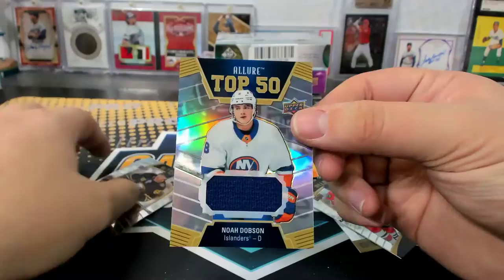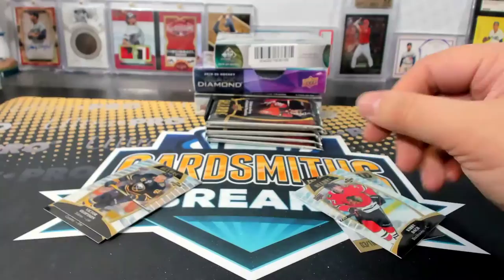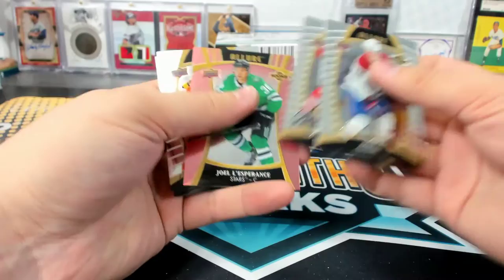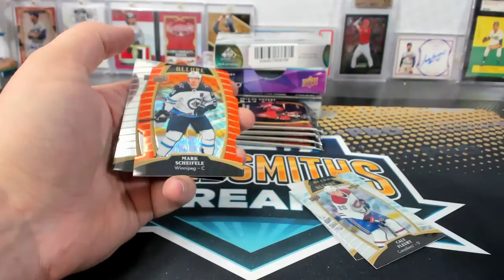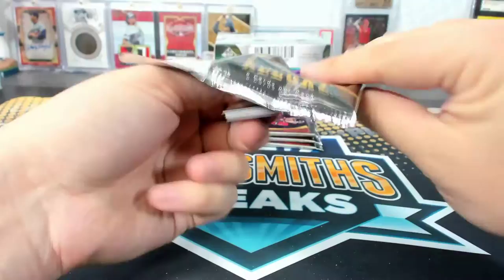Noah Dobson top 50 relic — J&BBB, your Islanders. That's numbered. Olsen rookie, Kirby Dach rookie. Pewter. Joel Lesperance short print rookie. Mark Shiffley to $1.99.